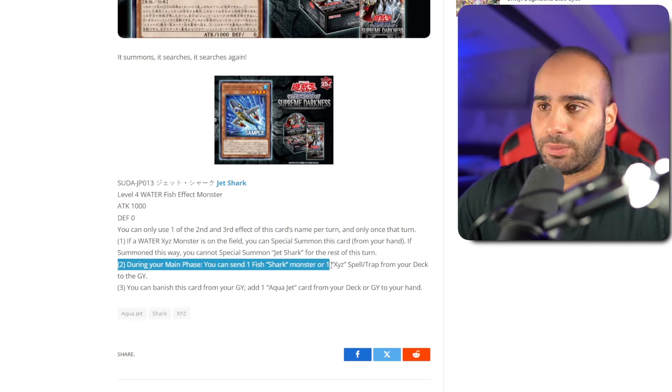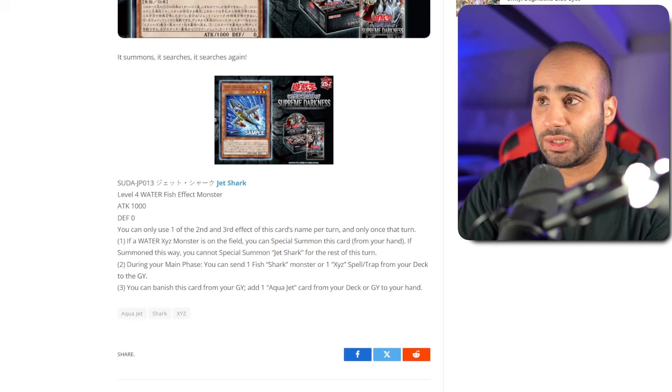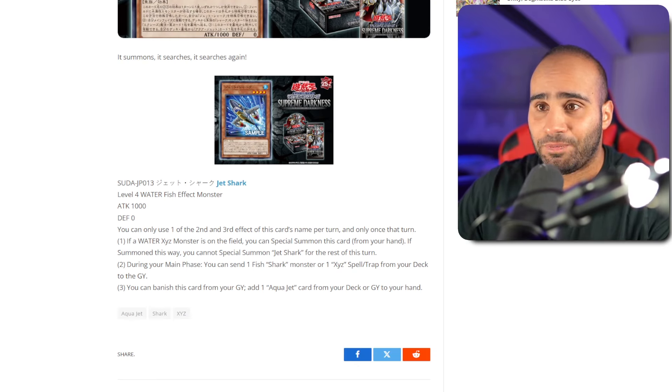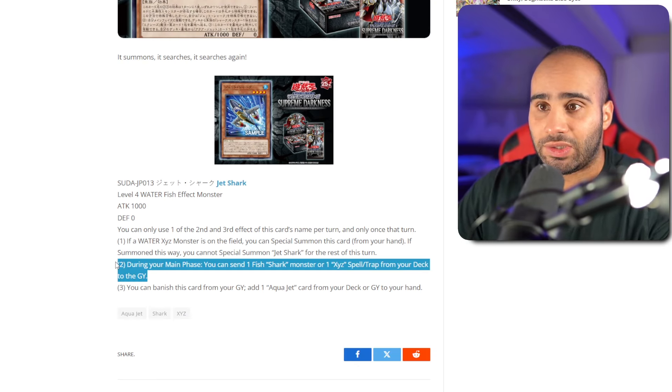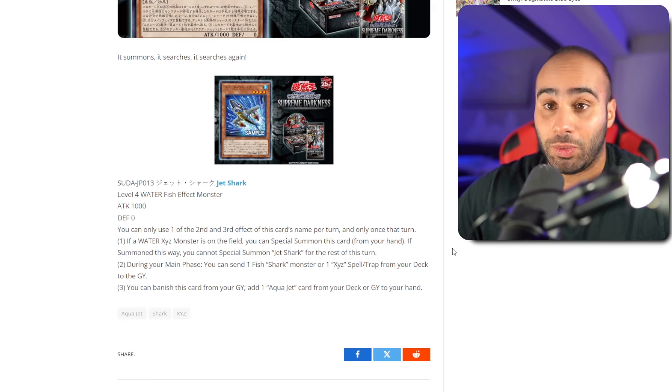During your main phase, you can send one fish, shark, or monster, or one Xyz spell or trap from your deck to the grave. You can send Crystal Shark — I think Crystal Shark is the one that does something in the grave. So this is a one-card Stealth Dragon, which is actually kind of solid. I don't know how good foolishing the Xyz spells and traps even is, because you're not really trying to play a bunch of them, but it sends any of them. So maybe there might be one that actually has a good graveyard effect — if there is, let me know in the comment section.